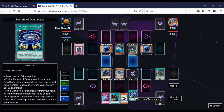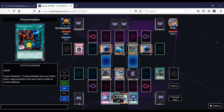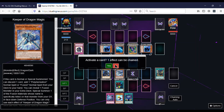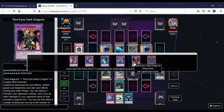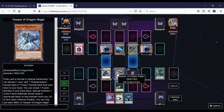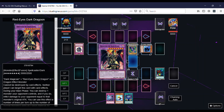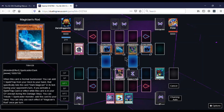We just use the regular Polymerization — Keeper of Dragon Magic and Dark Magician gets us into Dragoon. So we summon Dragoon, activate his effect, and blow up the original Dark Magician. He loses 2500.